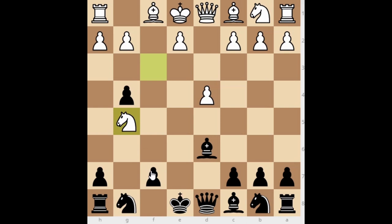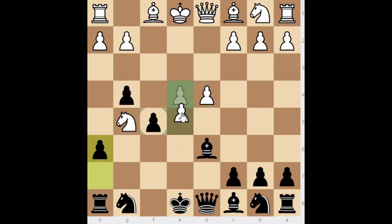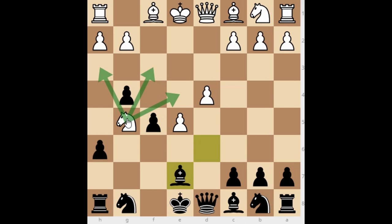Knight to g5 is a big mistake because of f5, blocking the last square for the knight. The computer's preferred move for White is e4, going for a counterattack, but it is too slow. We play h6 attacking the knight. If White tries e5 as a counterattack, we simply play bishop to e7, and the knight has no square — all squares are blocked by pawns. So you win a piece early in the opening.